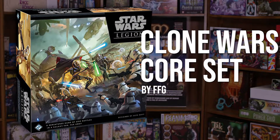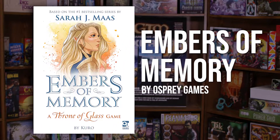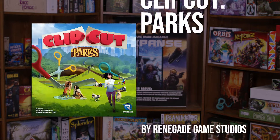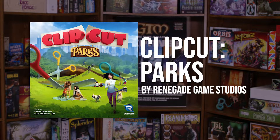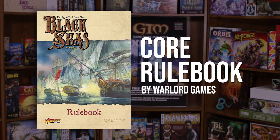Check out Star Wars Legion Clone Wars Core Set by FFG, Embers of Memory: A Throne of Glass Game by Osprey Games, and Battlelands by Plaid Hat Games. Lastly, ask for Clip Cut Parks by Renegade Game Studios, and the Black Seas Core Rulebook by Warlord Games.